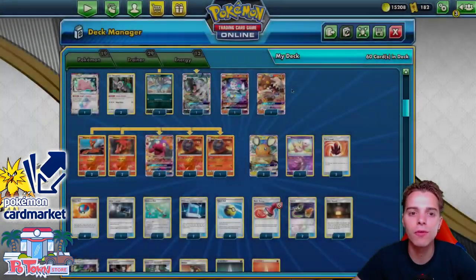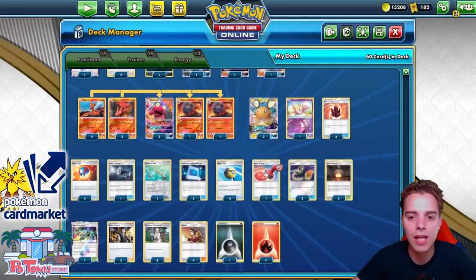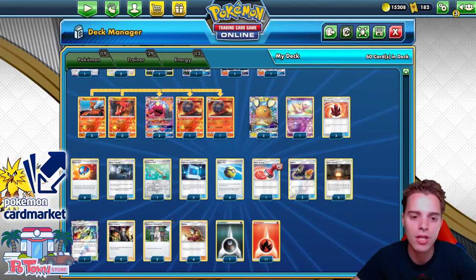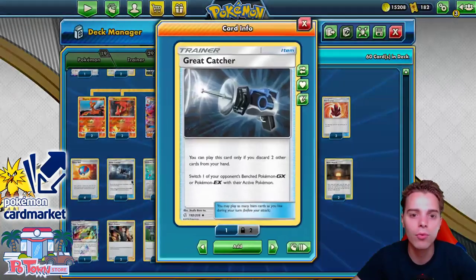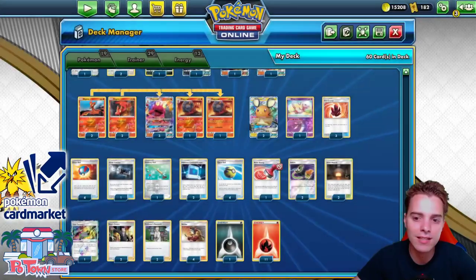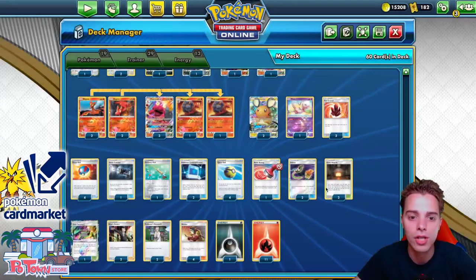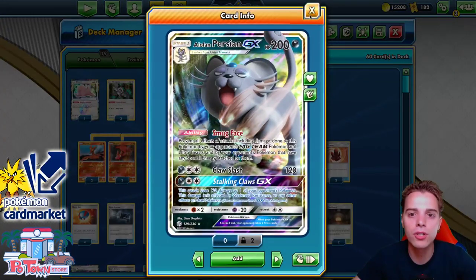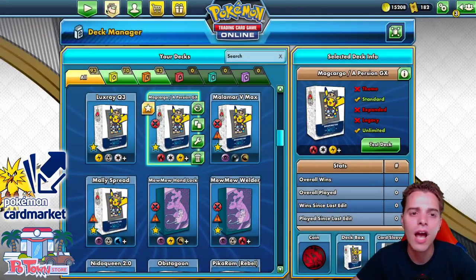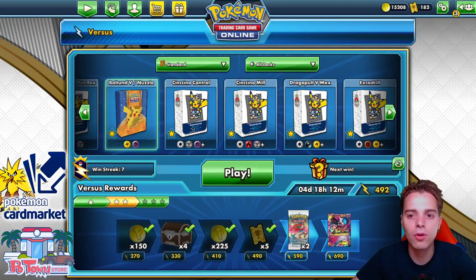We also have Mew to protect our Bench because we rely on the Ditto heavily to set ourselves up with a couple of Slugmas in the early phases of the game. We're using Welder and Research to draw through our deck, with energy acceleration, two Boss's Orders, and a Great Catcher. We also have four Great Balls for setup, two Pokemon Communication, Giant Hearth Stadium, and Heat Factory for drawing. With Ordinary Rod you can shuffle back the Alolan Persian line to potentially use two of them during a game.